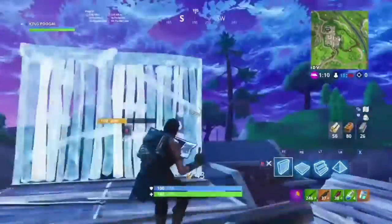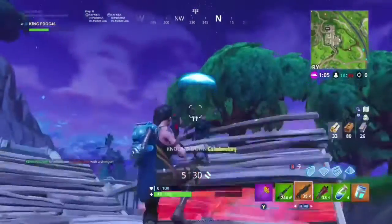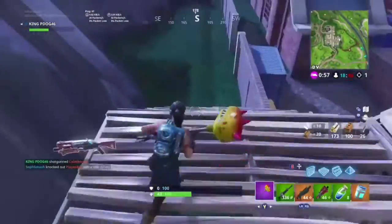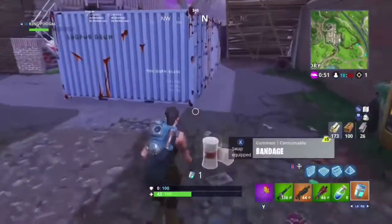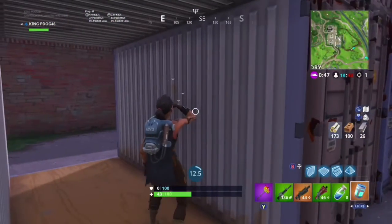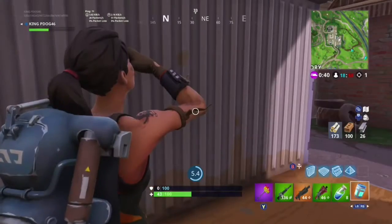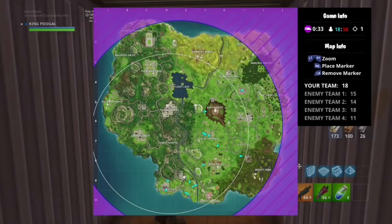I hear another guy — this isn't one of my teammates. There he is. Oh shoot — that's a fat 77, and another 77! This is why I love the heavy. Some more minis. Luckily we kept the Chug Jug. I need to find an open crate to pop this. One kill so far. First storm is about to close in — one of our teammates is not in it, he's up by crates.